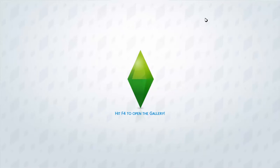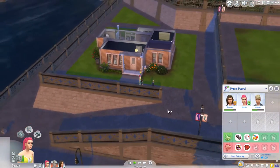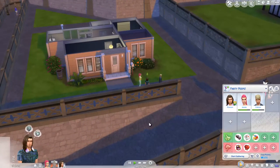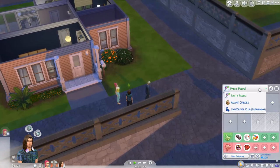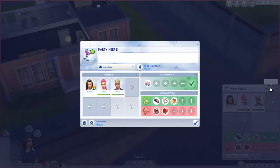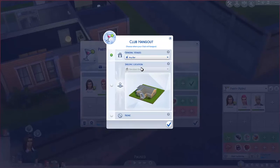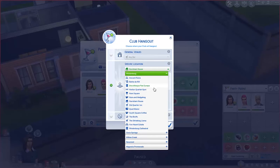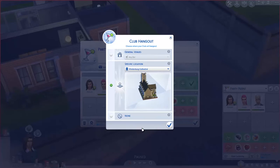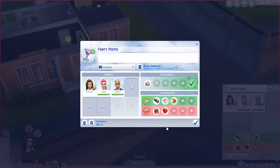Let's go ahead and get back into live mode. Welcome home — from here we can actually see our new venue. But first, we have to set it as our club hangout. How do we edit the Party Peeps again? Club details, requirements, club hangout — we should choose a specific location in Windenburg, and it's going to be the Windenburg Cathedral, of course. Awesome — cool beans.